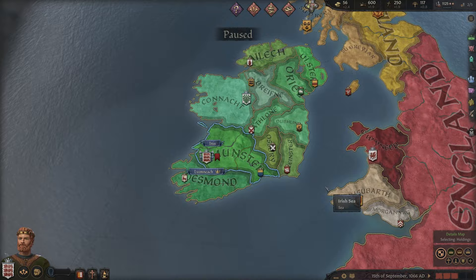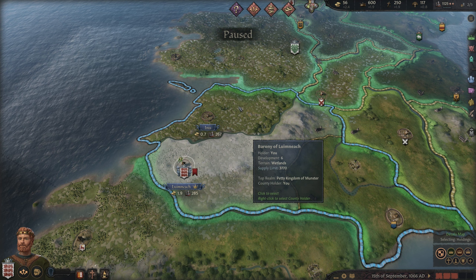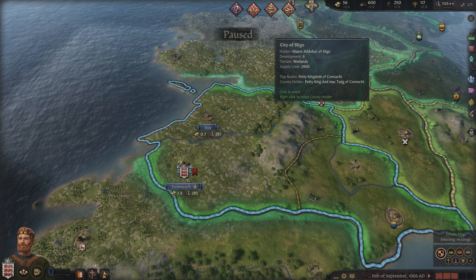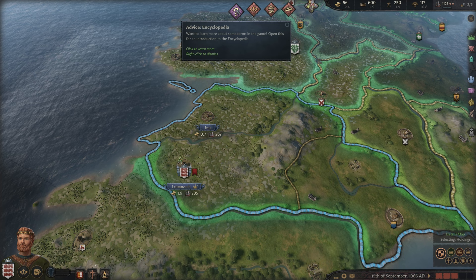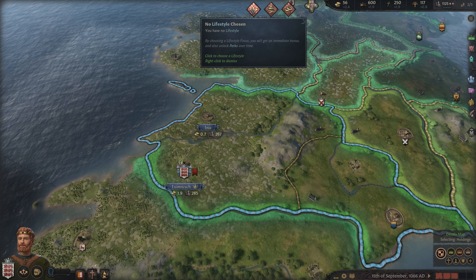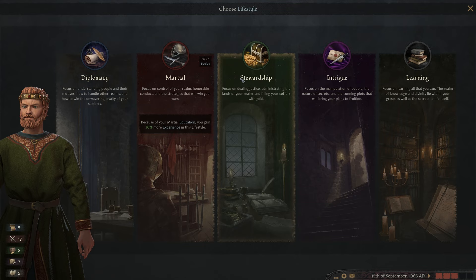A couple of the first things that the tutorial has you do — which I'm going to go ahead and do here — is that I am unmarried, as well as my heir being unmarried. If you've never played a Paradox game, one of the easiest ways to get into it is just take your time and pay attention to the little icons, follow the icons, do what they say. We've got a little bit of advice about the encyclopedia. No lifestyle chosen — lifestyles aren't necessarily new, there was something similar in Crusader Kings 2, like a focus system.